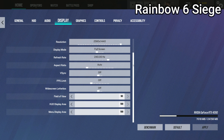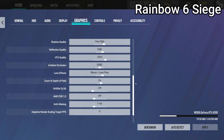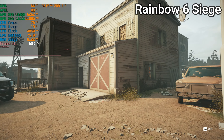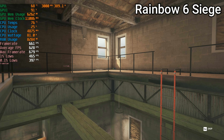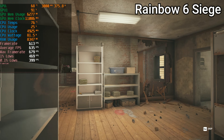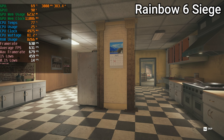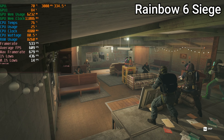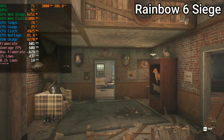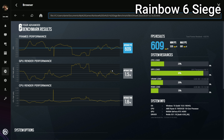Moving on to Rainbow Six Siege, I ran this game in Vulkan — just to clarify, that is a graphics API. Everything is set to 1440p ultra, and it's one of those games you include in a benchmark just to laugh at how ridiculously high the frames are. The GPU is sitting around 90% usage — which is higher than the 5800X3D, spoiler alert, the new one is faster — but you're going to be getting incredible performance regardless. The benchmark results are around 609 FPS, which is absolutely ridiculous, meaning you can run any monitor in the world with no issues, and even your 1% lows will be above it.